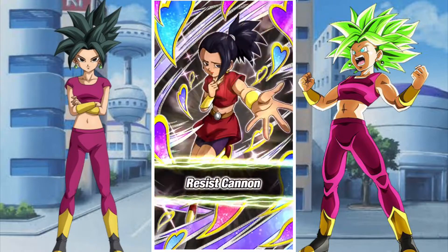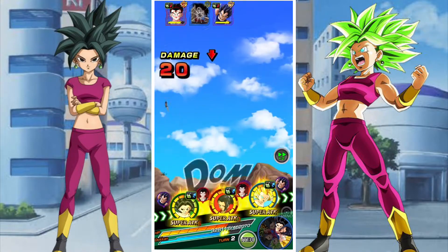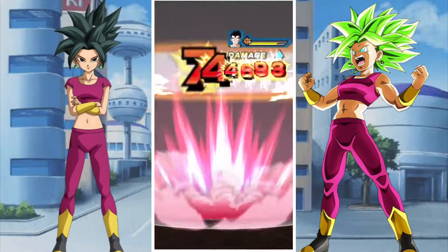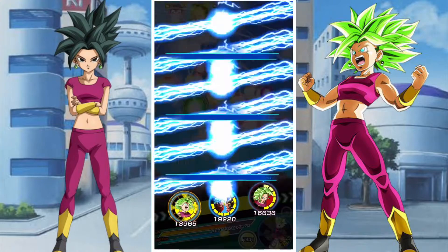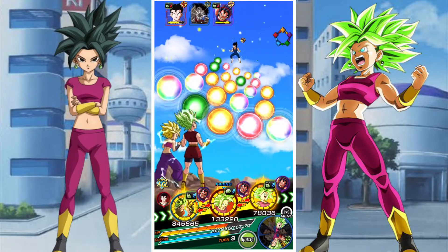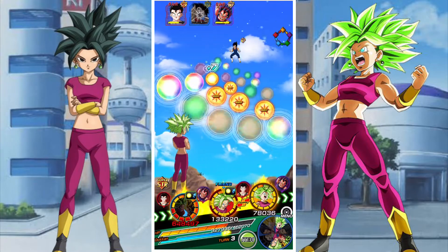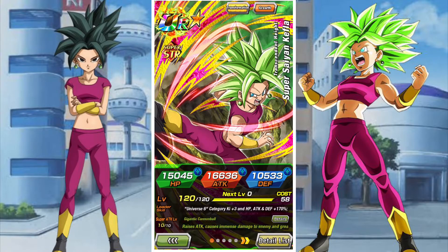We've got rid of Krillin - the main threat - and we're going to start working on Gohan, leaving Vegeta for last. The only tech unit we have cannot be hit by Vegeta, and getting rid of Gohan will stop the threat against our physical Kefla. The LR should take Gohan out quickly. Overall this didn't really pose too much of an issue; we only run into problems when physical Kefla gets caught by an attack or Strength Kefla doesn't get six orbs, which affects her evasion.